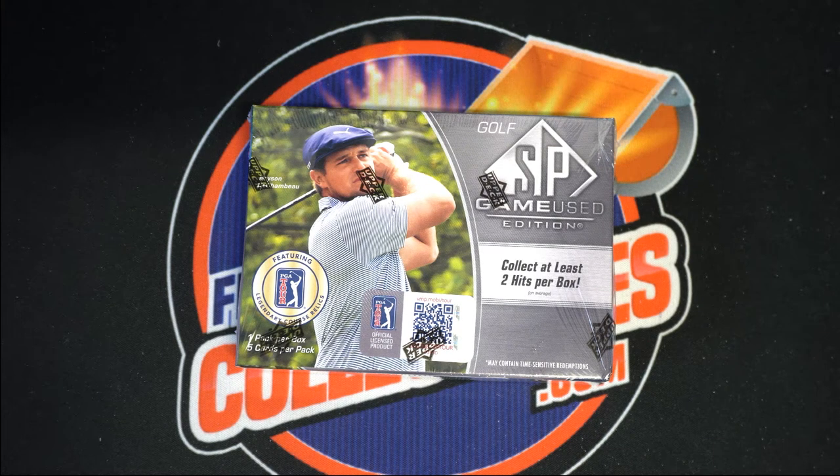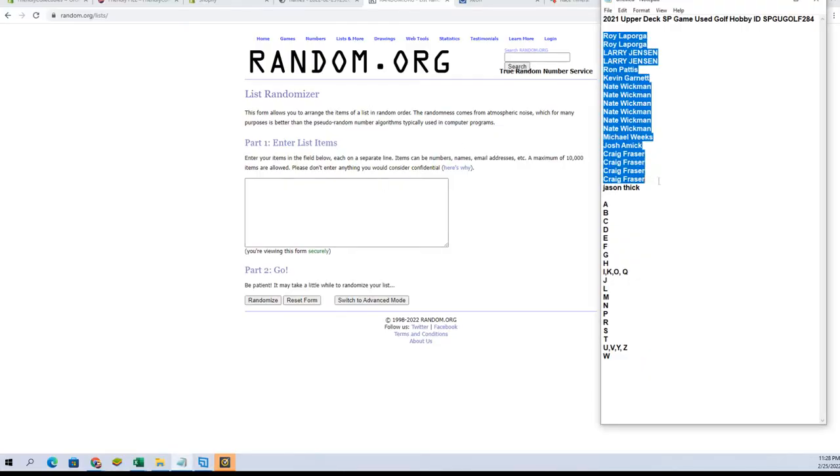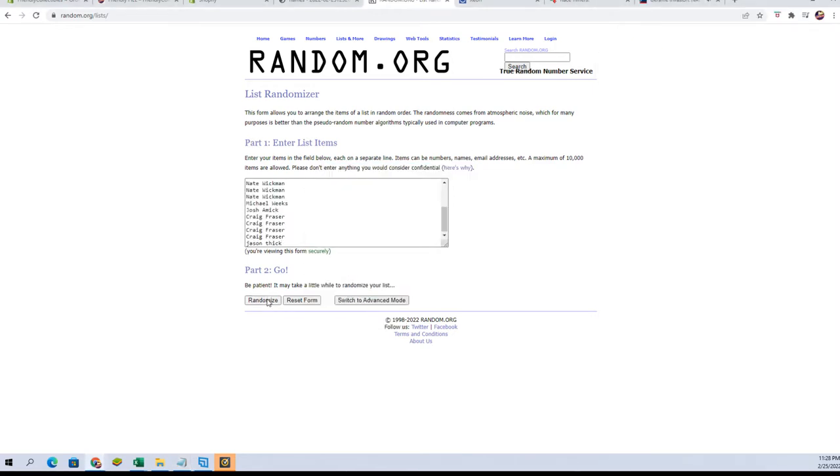Alright guys, this is an Upper Deck SP Game Used Golf number 284 luck-out break. Let's get into it — Royale down to Jason T, that's the pace. Good luck guys, let's make it happen tonight.